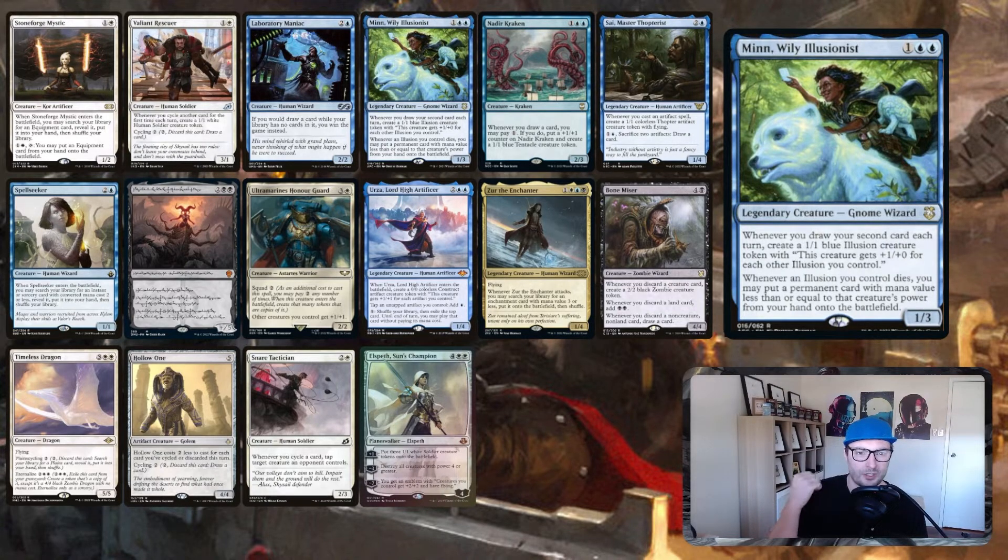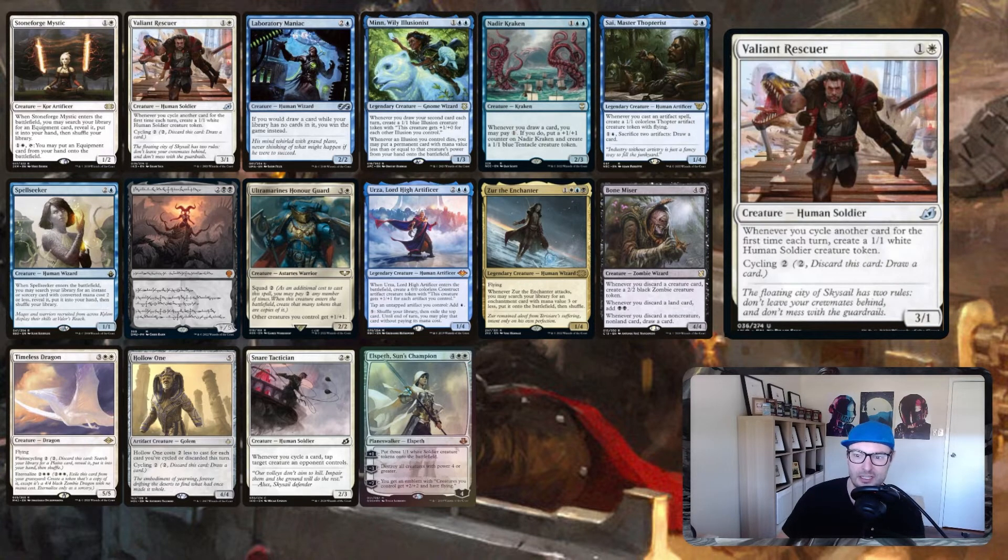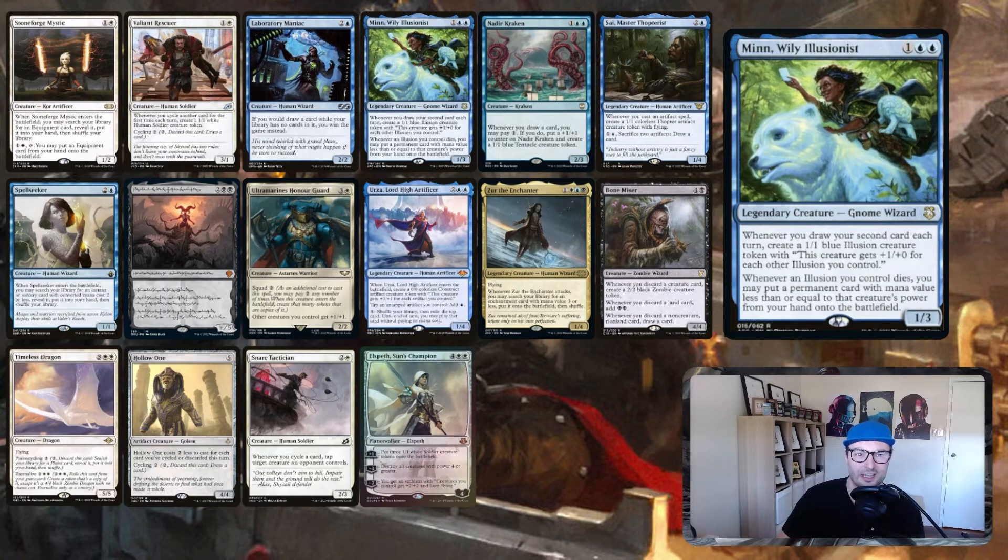Min, Wily Illusionist: whenever you draw your second card each turn, create a 1/1 blue illusion creature token. They get bigger for each other illusion, and whenever an illusion you control dies, you may put a permanent card with mana value less than or equal to the creature's power from your hand onto the battlefield — including lands, since it says permanent card, not non-land. So on your turn, your first cycle triggers Valiant Rescuer creating a 1/1, you draw a card, triggering Min, creating another token and drawing again.